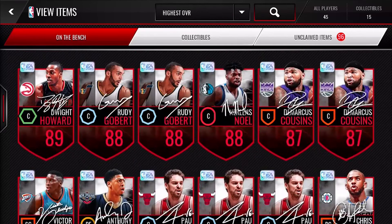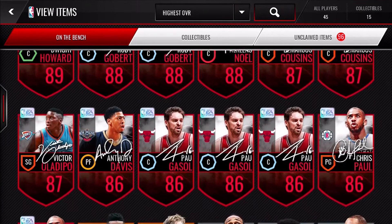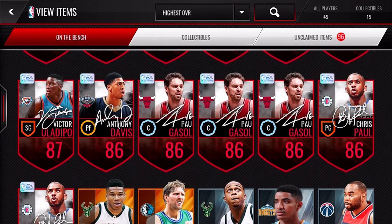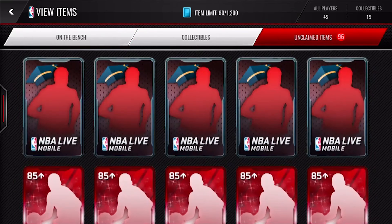We got 11 packs total. Let's see what we got: 89 Dwight Howard, 2 88 Rudy Goberts and 88 Nerlens Noel, 2 DeMarcus Cousins and Victor Oladipo and Anthony Davis, 3 Pau Gasols, 2 Chris Pauls. We were trying to pull the 96 overall Kevin Durant. Please leave a like on the video, subscribe if you're a fan already, and Swag is out.